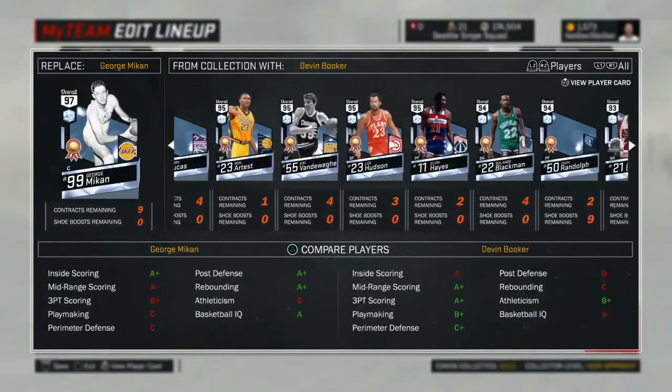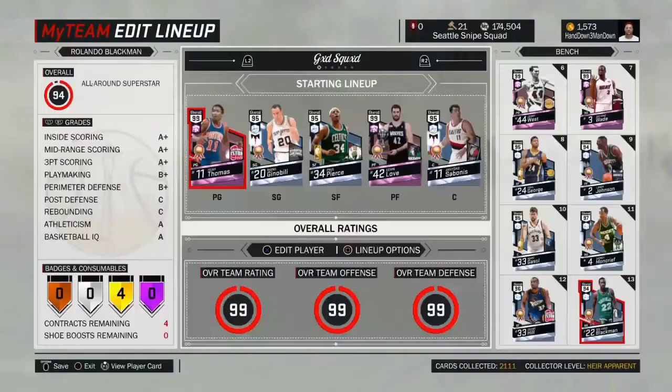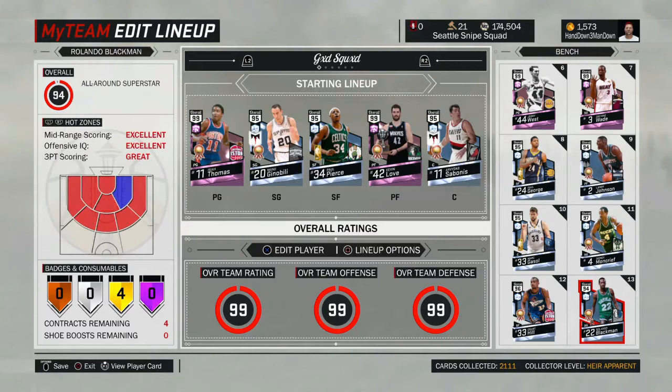Right off the bat, he's got A-plus inside, A-plus mid, and A-plus 3. B-plus playmaking and B-plus perimeter. A athleticism. Hot zones — he's got all inside the arc and one cold zone, so that looks pretty good. No 3-point hot zones, but it's alright with me.